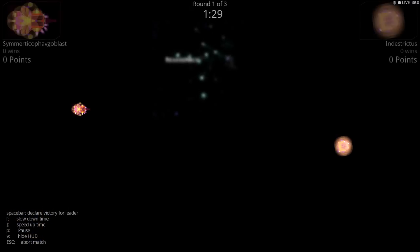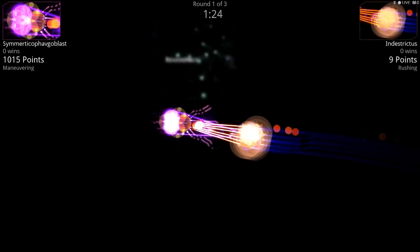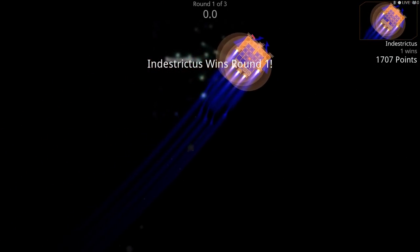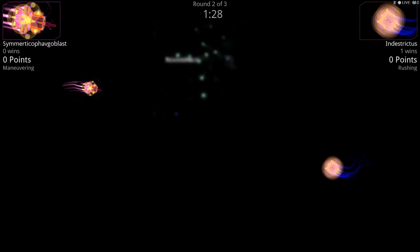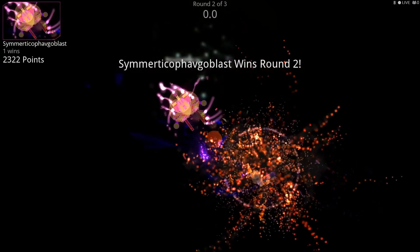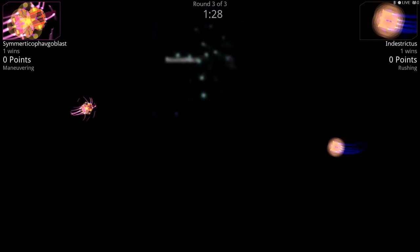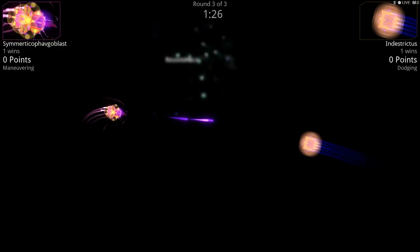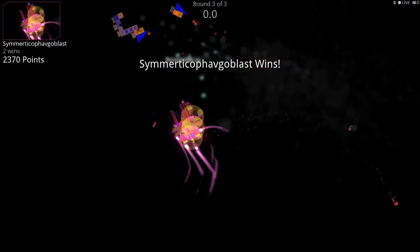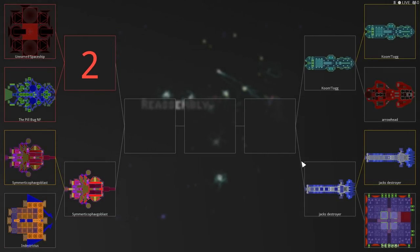Symmetrical Phageoblast — those guns, if I actually do fire them — wow! I won! Holy crap, I did not expect to win. Good fight! That was a best of three. And the Pillbug versus Unnamed Spaceship — very small spaceship for 3,000. It's all shields. That went down really fast — hard to believe that's 3,000; it must be factories or something on there. Something that uses a lot of P. The Pillbug won that — I like the Pillbug, good little design.